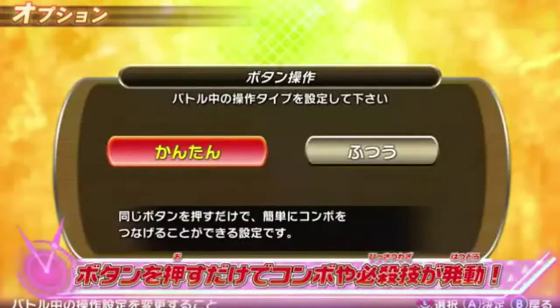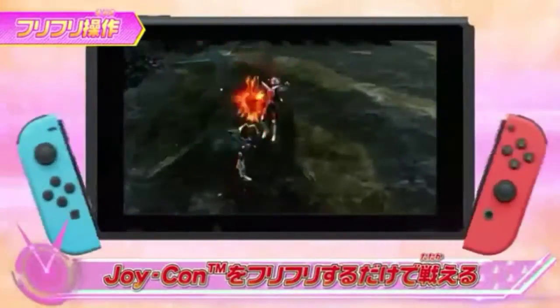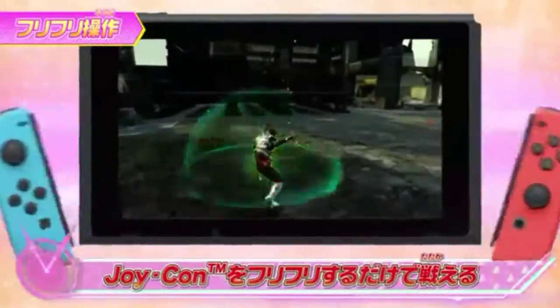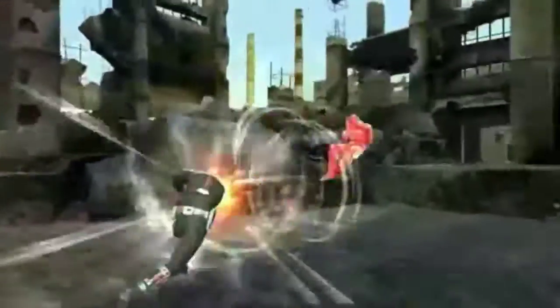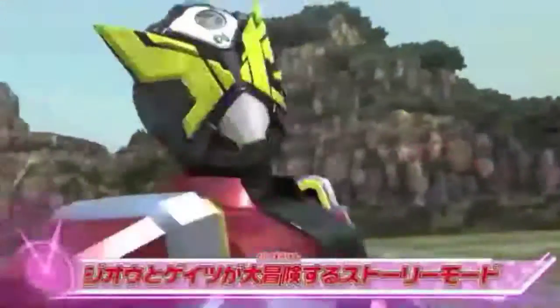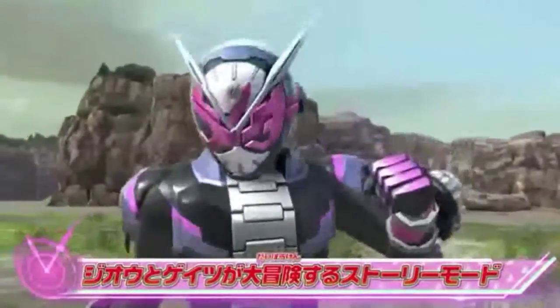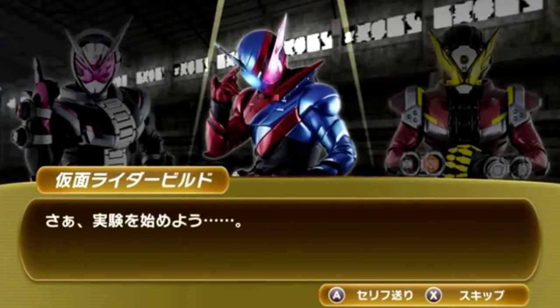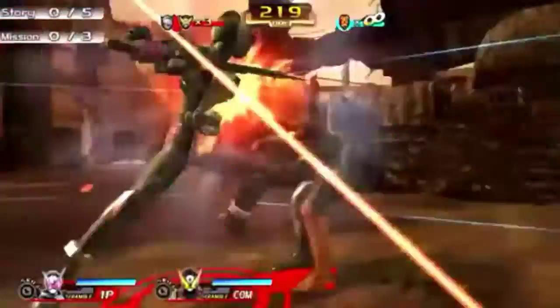From the initial scene, it looks like the story mode is also how we unlock characters, though I'm not completely sure on that. The game will also feature boss fights, introduced with a warning logo on screen. One boss shown is Kamen Rider Core from the OOO and W movie, and I really hope we get to fight against older rider villains.